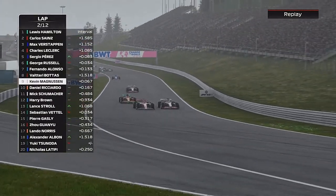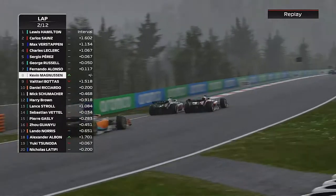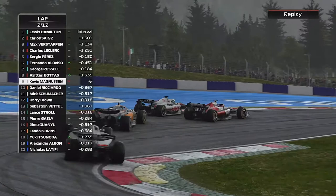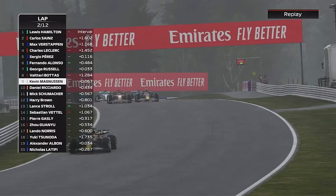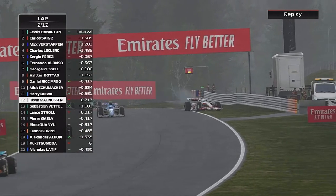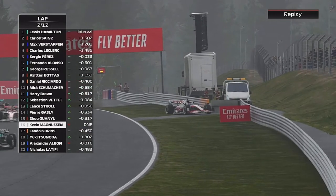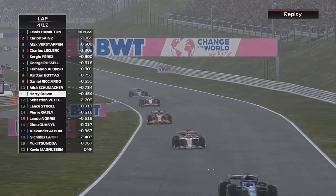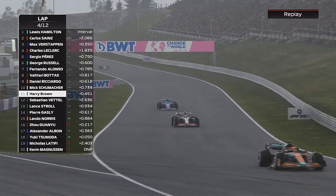We've gained a bunch of positions at the start. Magnussen goes wheel to wheel with Bottas out of turn 3 and Magnussen is slowing down — Magnussen is out of the Austrian Grand Prix sprint. That's not good for him.